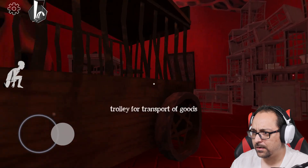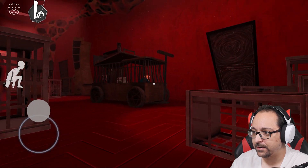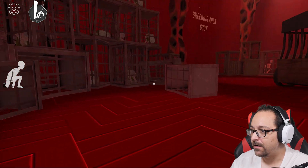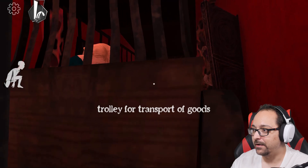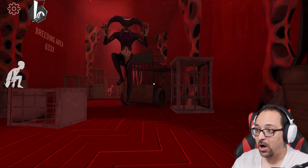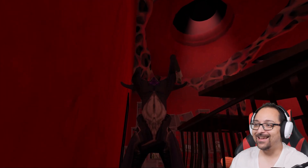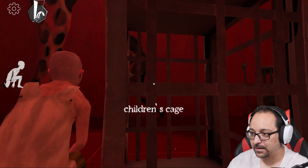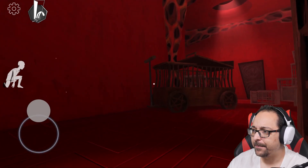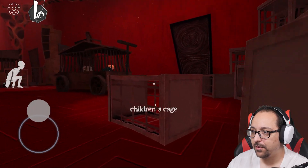We have to hide behind stuff. Trolley to transport goods — oh, there's one there. Can I see here? Is that Nancy? Nancy, I'm here. I hope the other demon doesn't walk around — he's just standing there. Go away. I'm going in the door — I can't go in the door. I got caught. Come on, go away. Just close the door — can I lock him in? I would love to lock him in. Maybe I have to hide behind that cage.